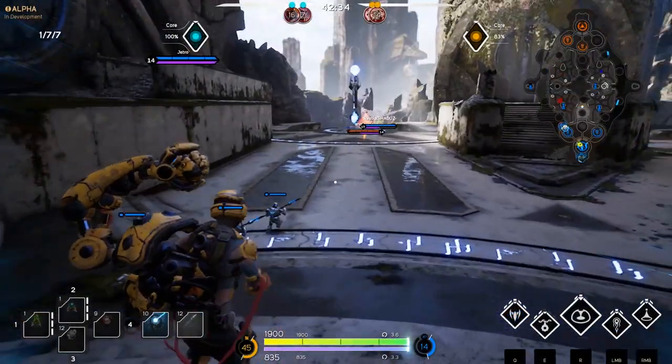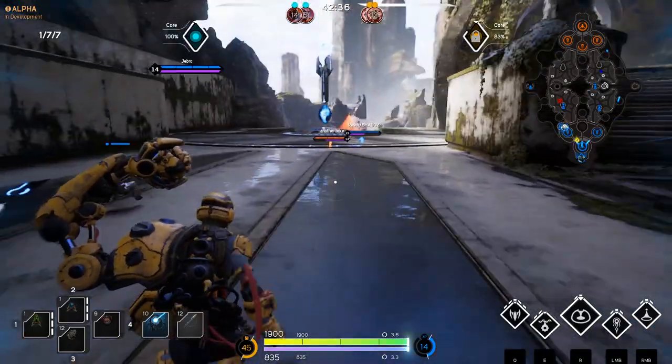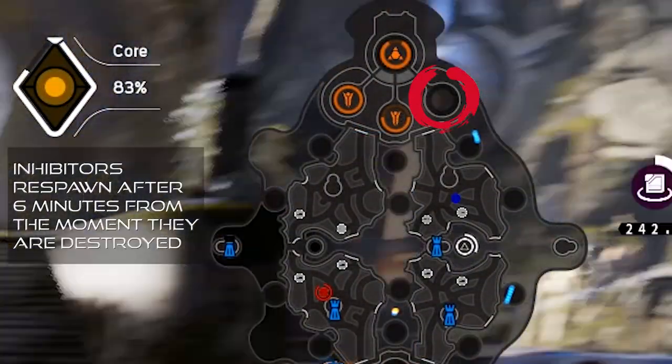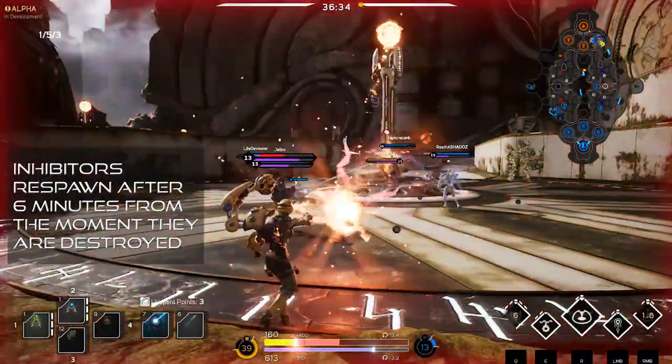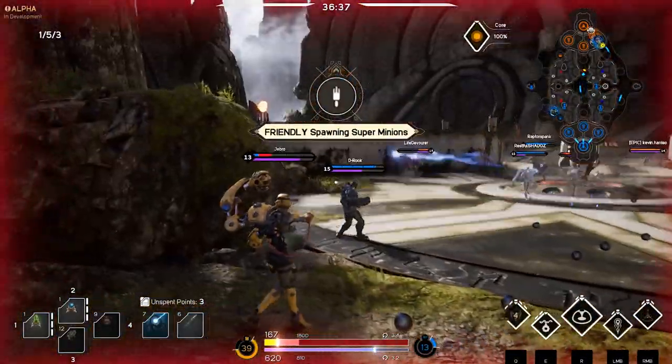Inhibitors actually do get reconstructed — they get reformed — so you have to destroy them again to get back through to the enemy core, unless you're already through and can then just end the game like that.